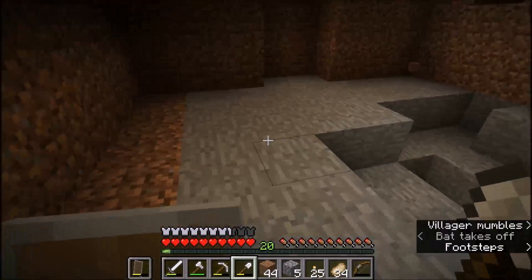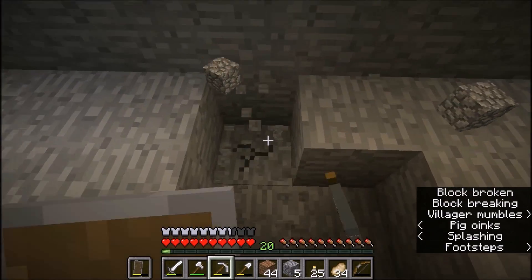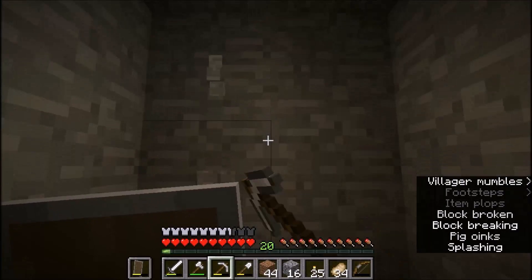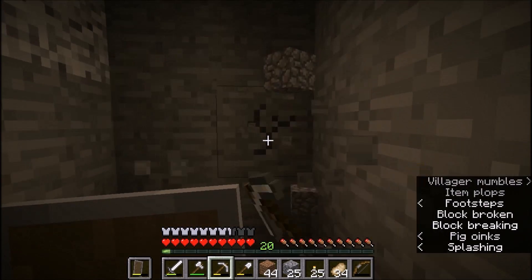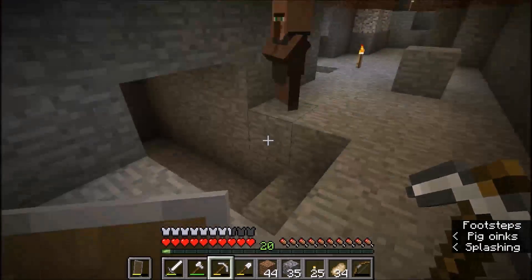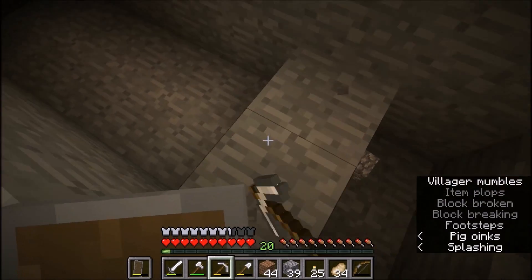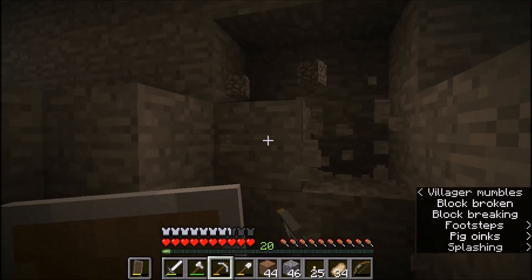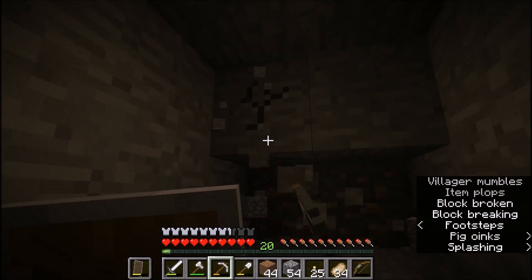First of all, we're gonna have our chests. Maybe we go lower - I'm gonna put my chests here. So this is gonna be the ground height and I'm gonna put our chests in this area. I'm gonna have a place for every sector. Here's gonna be our storage place, and just in front of it we're gonna have our smelting place.